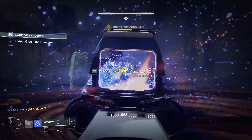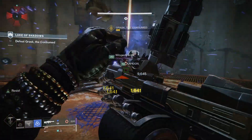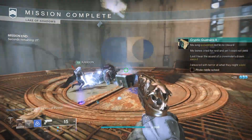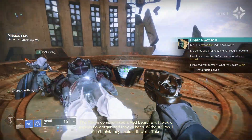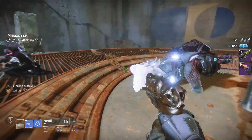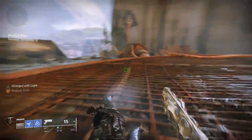Step two riddle reads: 'I swore I was dead at the shore of the lake. Their shadows stretched along as I searched the debris. But though they did strike out at me and me take, their words found me ears, but they didn't find me.' The highlighted text says: dead, lake, shadow, strike. This one is nice and easy — it's referring to the Lake of Shadows strike on the EDZ. Select that from the director, complete the strike, and it's on to the next step of the quest.